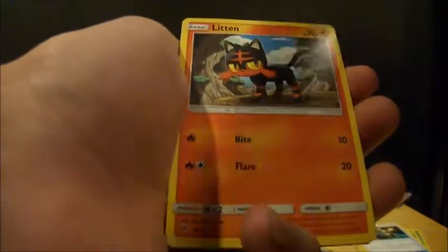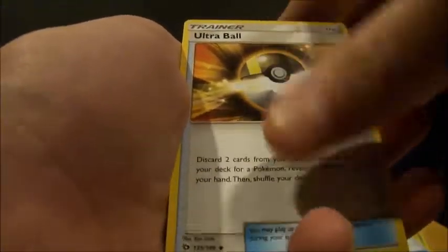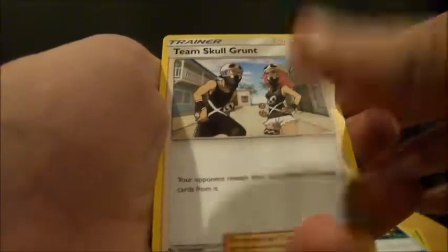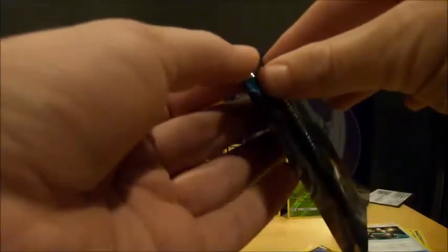I got Sun, he got Moon, and I chose Rowlet and you chose Primarina. So there's Litten — speaking of, nobody likes you! Torracat, Yungoos, a Rowlet, Nebby, Leaf-type, Ultra Ball. Oh, if only we could — secret rare! Alright, Team Skull, Poké Ball, and a Butterfree. Man. Decidueye pack, let's go!